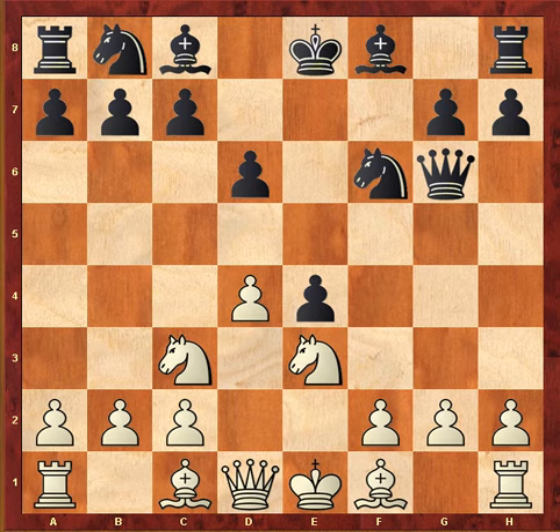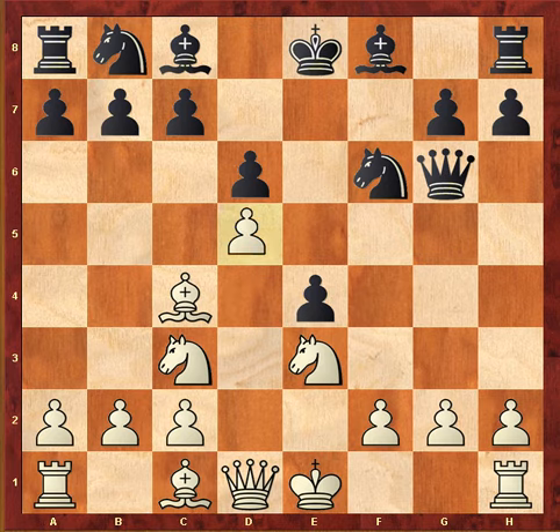Knight f6, and Fischer plays Bishop c4, which has the idea of playing d5. As I discussed in my other video on the Latvian Counter Gambit, the move d5 has a cramping effect on Black's queenside. It keeps the knight on b8 from going to its natural square on c6, and it also keeps Black from fortifying his center with d5. For all intents and purposes, it isolates the pawn on e4 so that White can attack it more effectively.